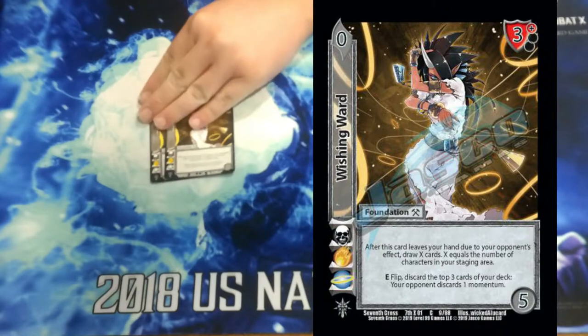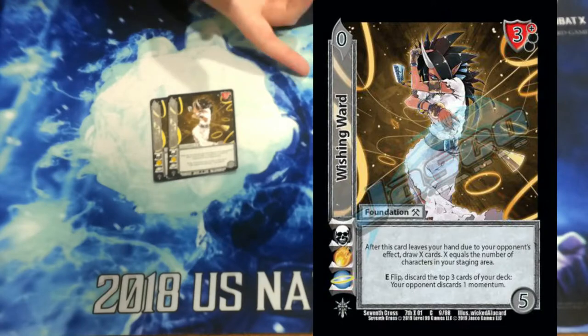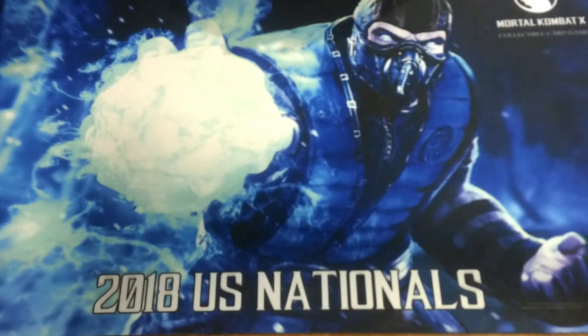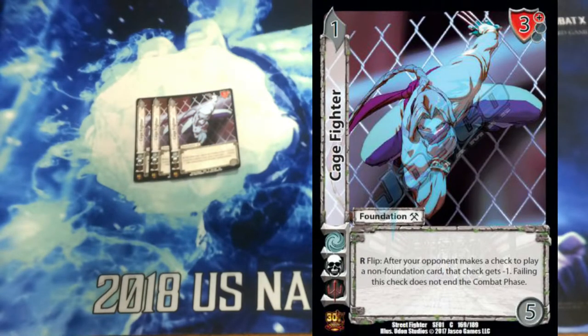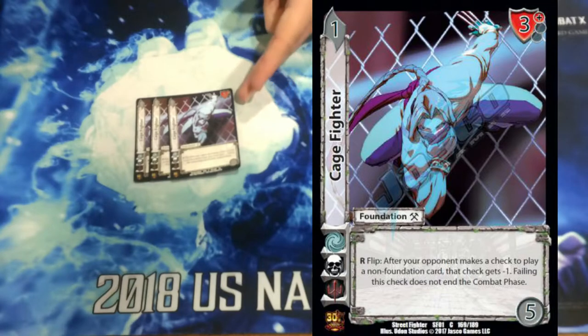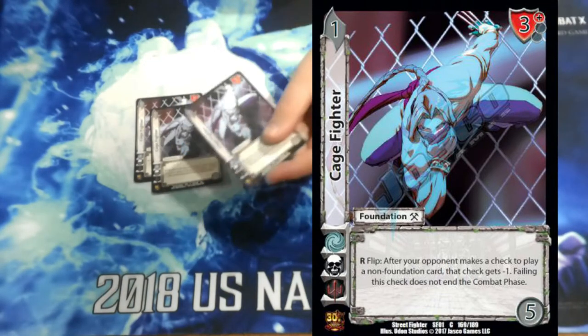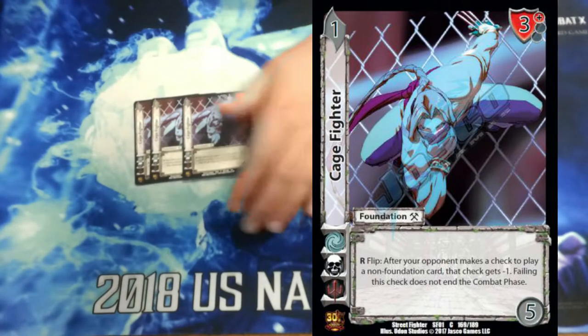Playing 2 Wishing Ward for the discard hate. Enhanced flip, we can mill 3 to get rid of our opponent's foundations, and allowing us to mill cards as well is really good because we can get more information and maybe get rid of one of our 1 checks. Playing 3 Cage Fighter — flip after our opponent makes a check on a non-foundation card, we can give it minus 1. Unfortunately it doesn't end their turn, but we'll bait them — I'll flip one of my Cage Fighters so you'll have to commit an extra one. Then I'll Princess Parry you. And you're going to try and play another one, I'll flip another Cage Fighter. Maybe I'll Princess Parry you again.